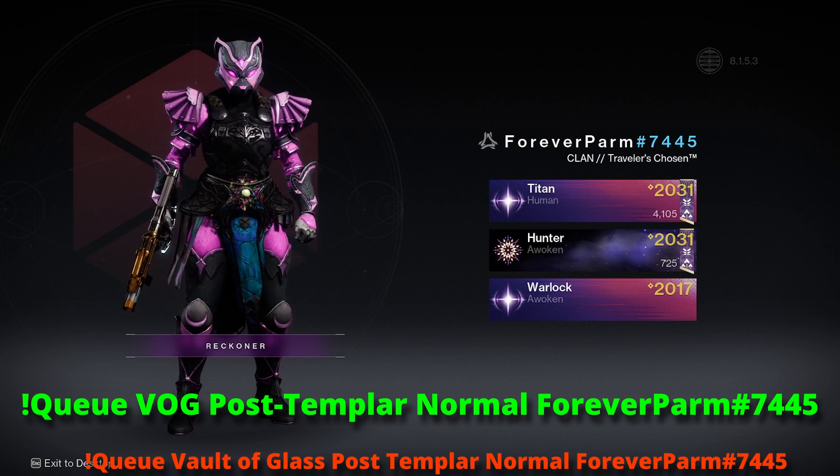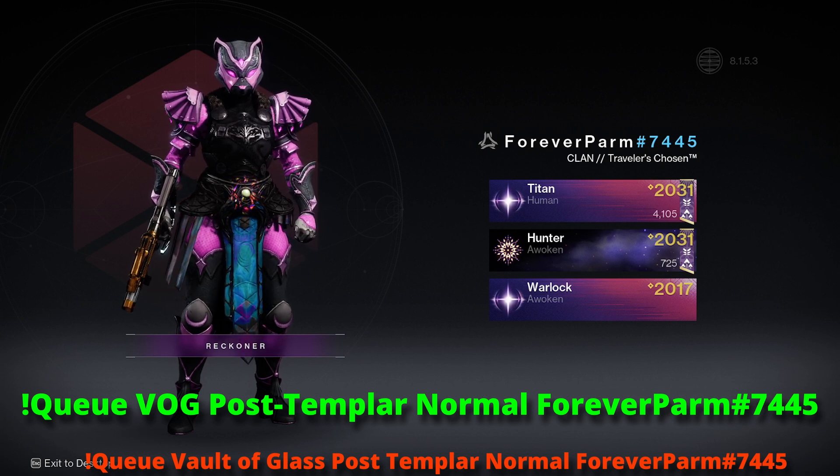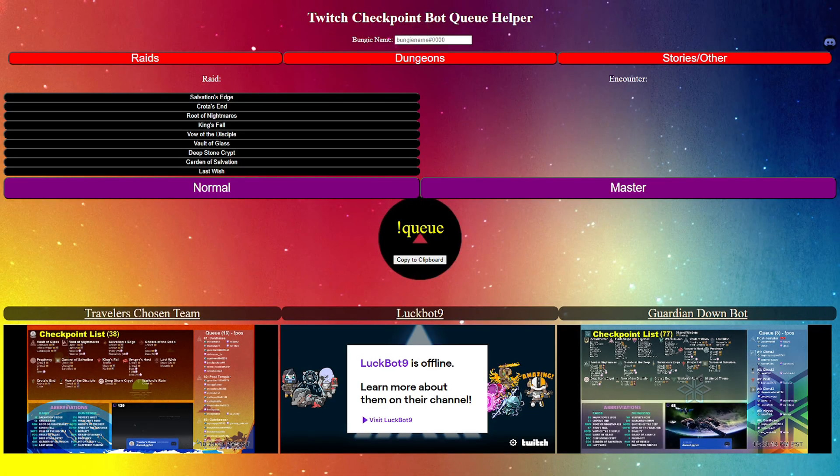Then it is looking for a difficulty. You must put a difficulty even if the activity does not have a master difficulty. If you find the queue process a little overwhelming because there are lots of activities, lots of abbreviations, and ways to input to queue,